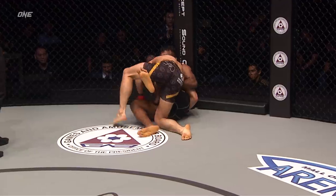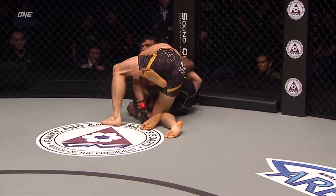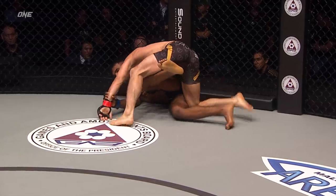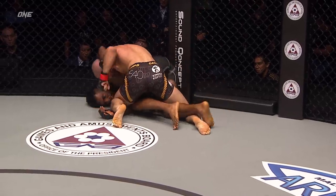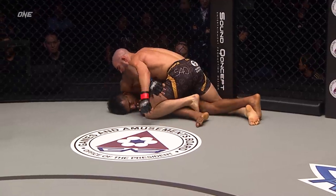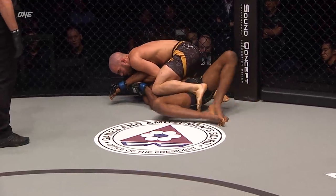Double leg takedown from Tonin. That's what Tonin was talking about all week — it's his shoot boxing, putting these things together. He considers a takedown just one of the many weapons in his arsenal in combinations: one-two, takedown, ground and pound — consistently pressuring Raju. Now he's gonna take the back.